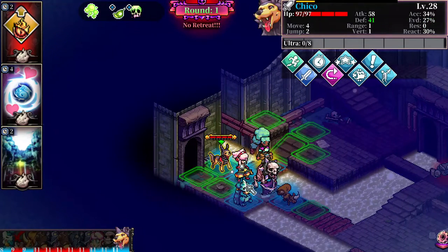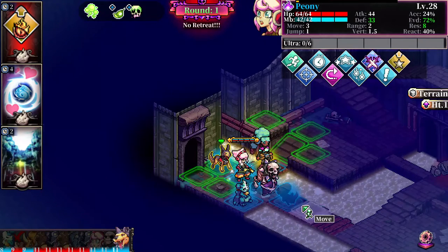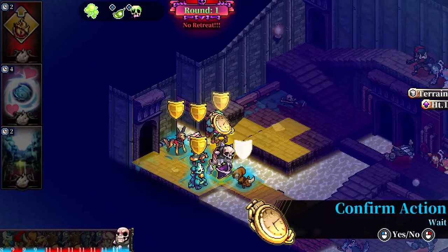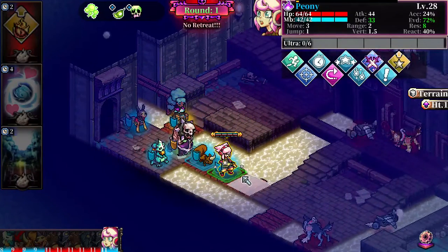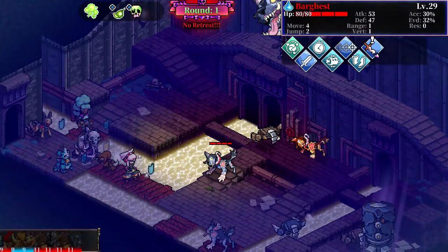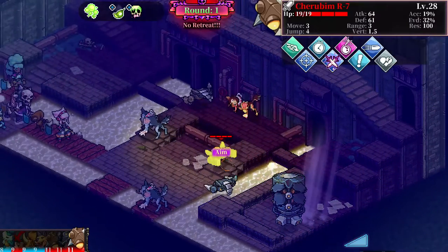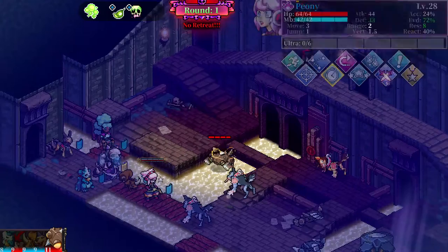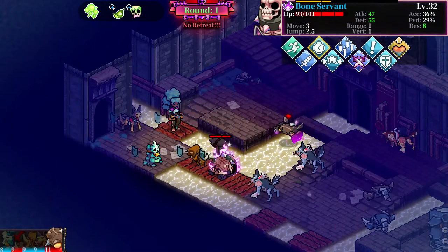As you can see we have that peculiar new dog enemy, the fire elemental one. I will try to get rid of him because maybe he has something interesting to drop, like a talisman or some sorts. It's been quite a while since we got a unit talisman, actually. I don't remember the last one that we got. But judging from their lore about being some laboratory creations, I don't think we're going to get his talisman. Nor the bot talisman. I'm kind of wondering if he would actually drop anything at all.